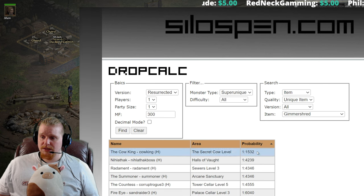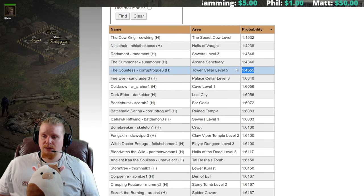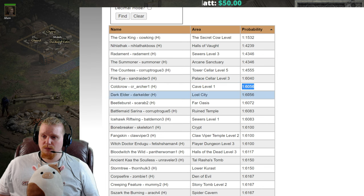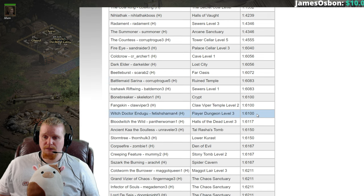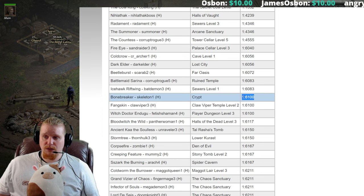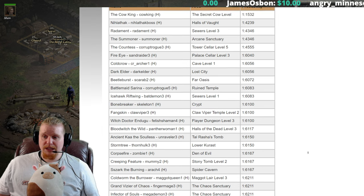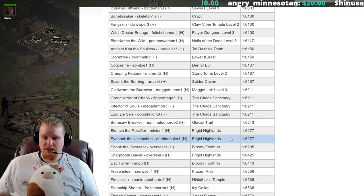Let's take a look at super uniques and see what kind of monsters we can come up with. We've got the Cow King in hell — a very good chance there. We've got the Countess in hell, which is a pretty good farming spot for runes, so if you're already farming her for runes there's a good chance you could end up with a Gimmer Shred on that run. We also have Cold Crow in Act 1 hell difficulty — very easy to get to. Dark Elder and Beetleburst are also very easy to get to; those are in Lost City and Far Oasis respectively. Bonebreaker is in the Crypt — Bloodraven and Bonebreaker are pretty much right next to each other, so you could farm them over and over again. That's a pretty easy farm. Corpse Fire in hell difficulty in the Den of Evil also has a pretty good chance.